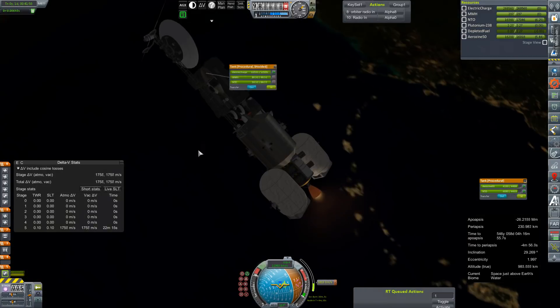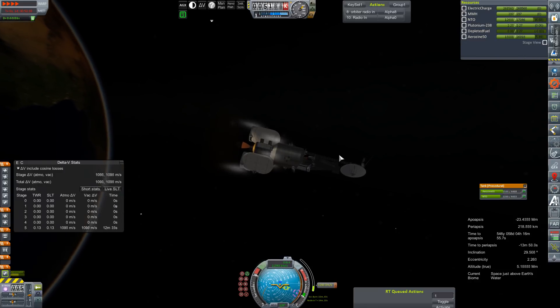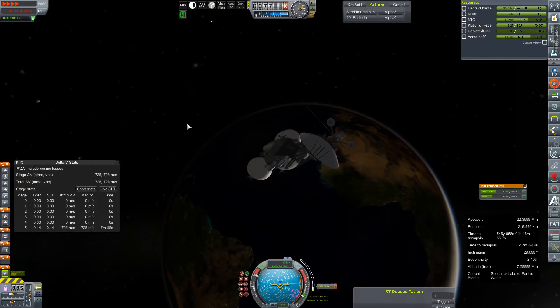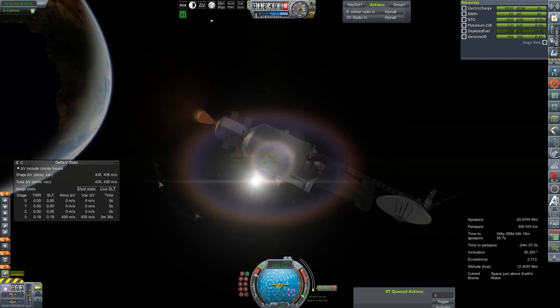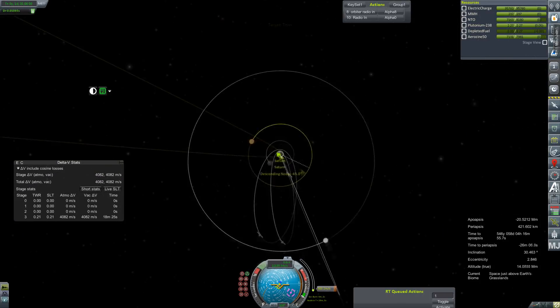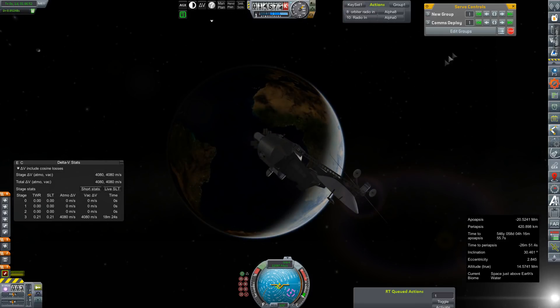As it burns out we'll turn our AJ-10 on — we now have avionics. We'll be running through pretty much all of the external drop tanks before getting rid of them and relying only on internal fuel. Before we make our new node to adjust our approach, we're going to go ahead and deploy our comms array — throwing off our balance a whole lot. There we go.